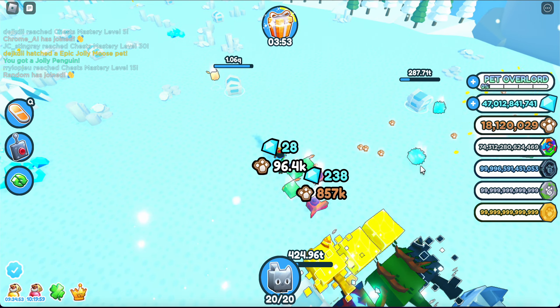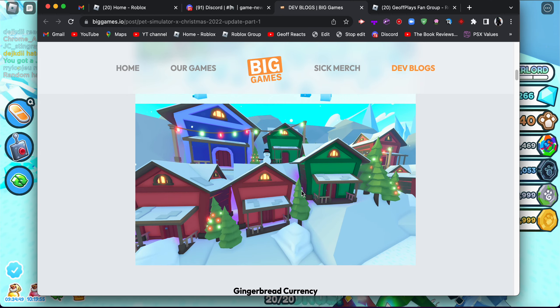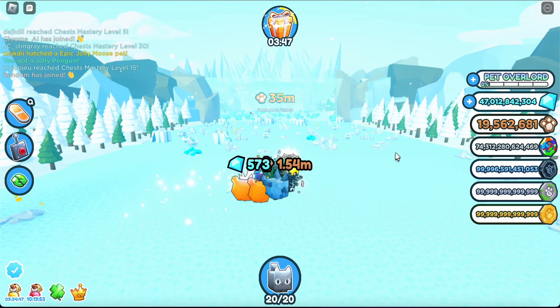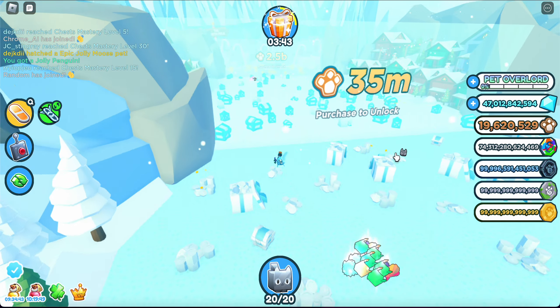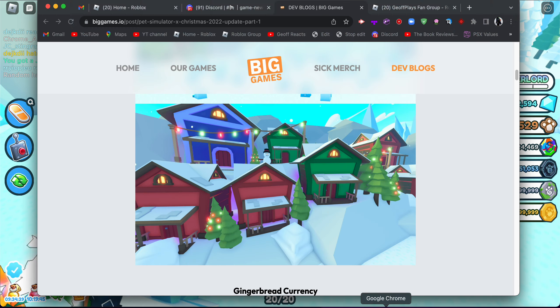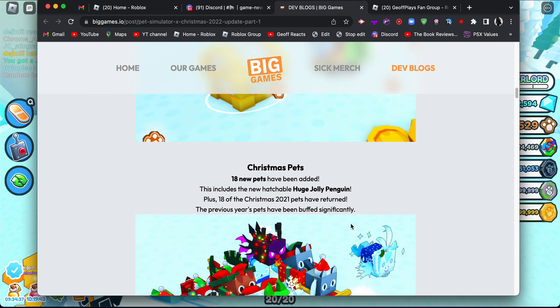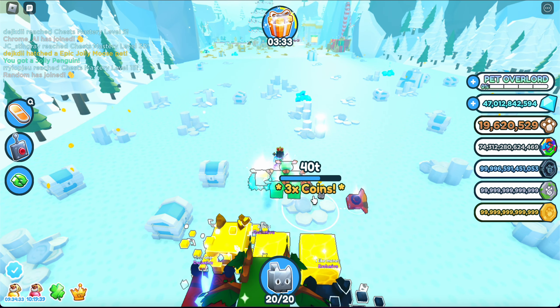There's a lot of stuff to check out. Next thing in the update log — oh look at this, that's kind of cool! And there's something over there too. Gingerbread currency — check. Christmas pets — nice, I haven't checked these out yet.